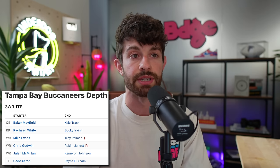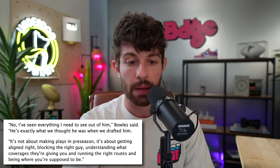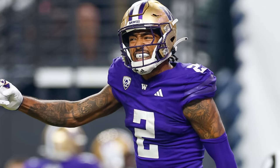Jalen McMillan, Tampa Bay wide receiver three, is next on the list. He has officially secured the WR3 job and has looked great this preseason. Todd Bowles came out and said he's seen everything he needed to see from Jalen McMillan — he's been exactly who they thought when they drafted him as a third-round pick out of Washington. He was part of a phenomenal Washington passing offense alongside Romo Dunze and Jalen Polk. McMillan immediately stepped in and secured the WR3 role in Tampa behind Godwin and Evans. He is talented, young, explosive, and very versatile — he can play outside or inside. He needs to be on the bottom of your rosters.